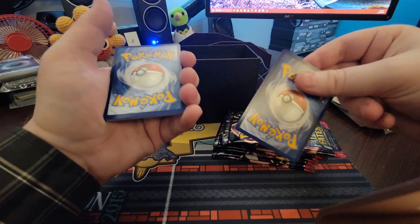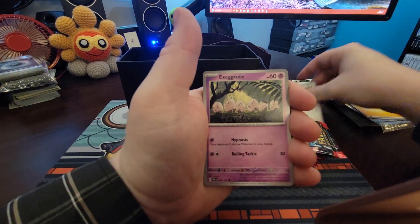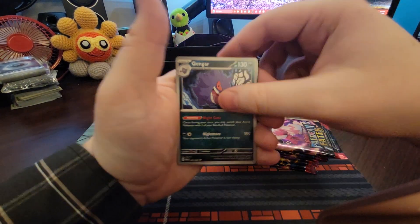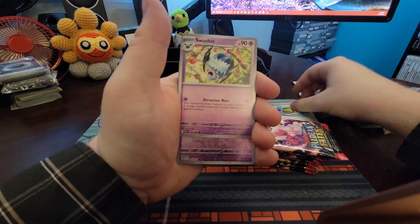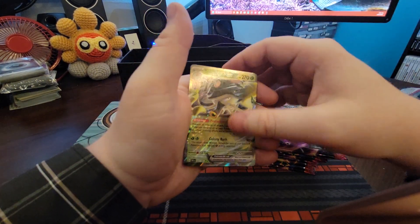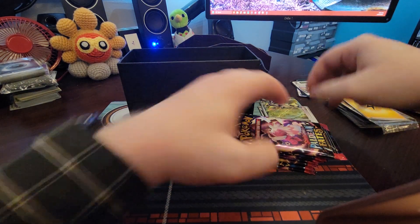Fighting, Fighting, Lightning. Lechonk, Exeggutor, Char-cadet, Ralts. Gengar, Nessfall, Swoobat, Fido, Gengar, Toad, Squirtle EX - nice! Nothing crazy, nothing crazy.